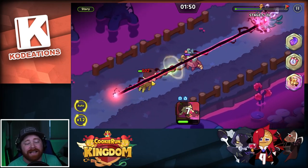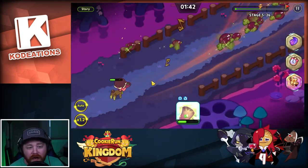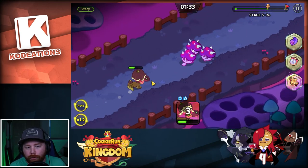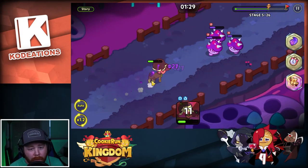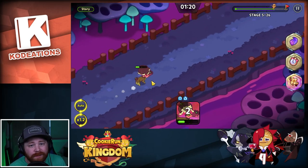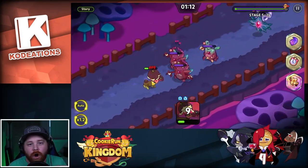Me personally, I summoned Fig Cookie because I'm just a collector — I like to get every cookie in the game. You never know in the future if a cookie gets a buff or nerf that resets the meta. You can see she's having no problem pushing through Stage 5-26, though she might struggle without a healer or proper toppings. Let me know what you guys think in the comments, and as always please like, comment, subscribe, and hit that notification bell. Love you all, see you on the next one!